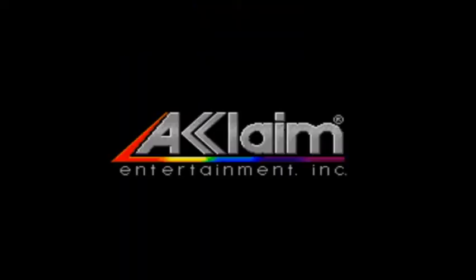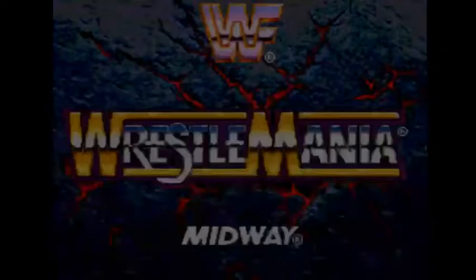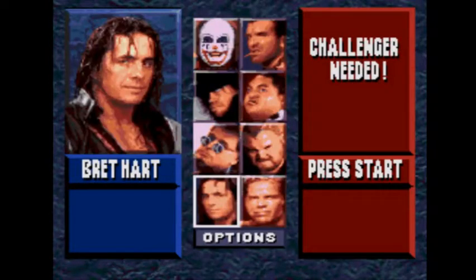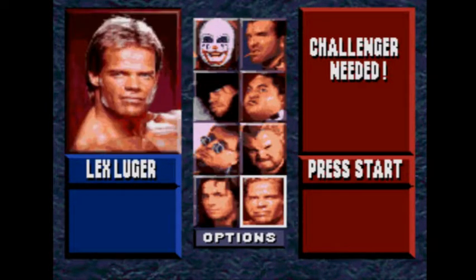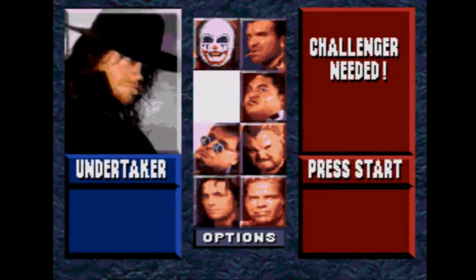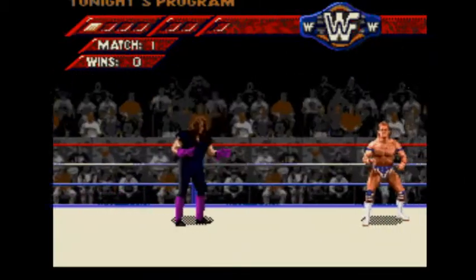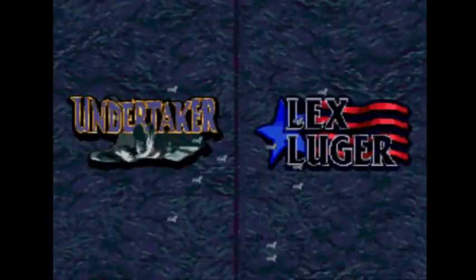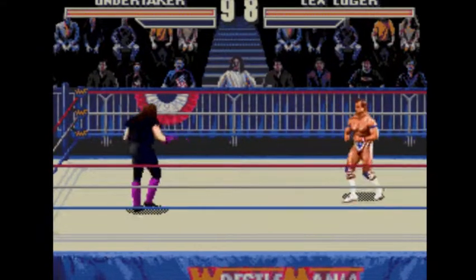Hello everybody, it's the Retro Gamer and we're continuing our wrestling series tonight as we play WrestleMania: The Arcade Game. This one had Luger and Bam Bam Bigelow as extra characters — eight instead of the six in the SNES and arcade versions. It was rumored that there was another character in the arcade version, but the code was never found though the graphics were. That character was Adam Bomb, weirdly enough.